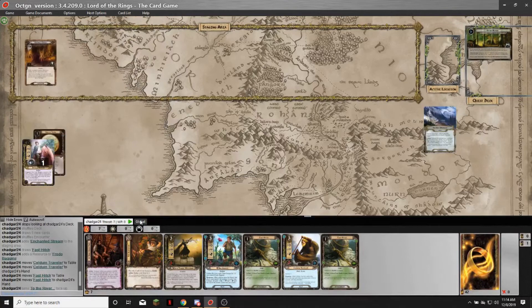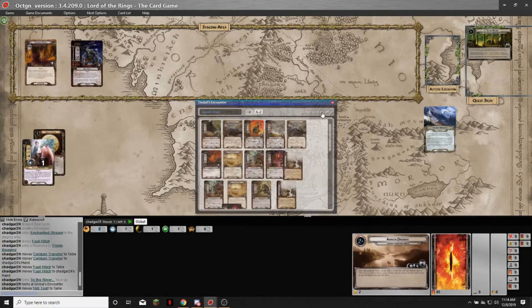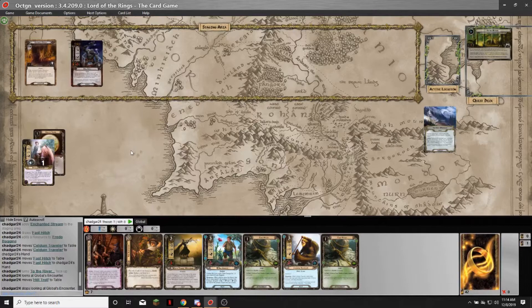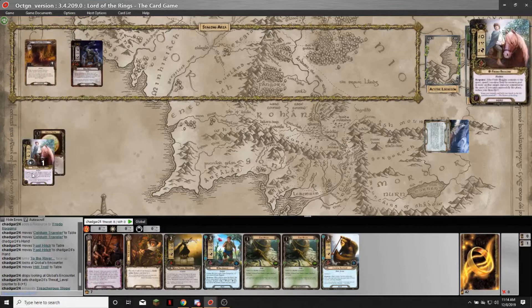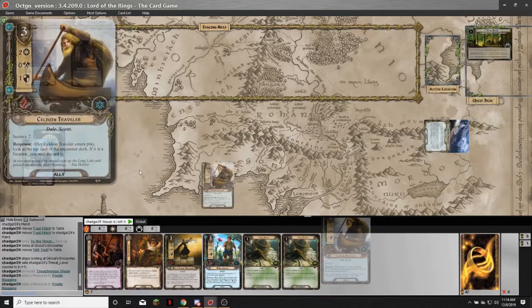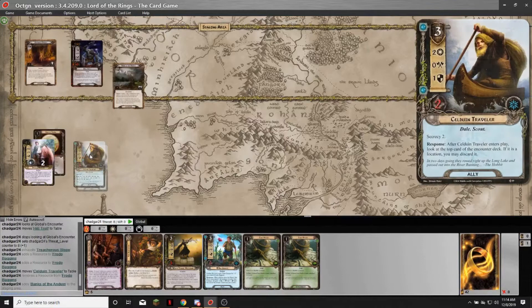Even if the non-unique card you play matches the sphere you have, you cannot play a card that doesn't have a sphere match later in your planning phase. So I'm going to choose from the Grey Wanderer to raise my threat by one — exhaust it, raise my threat by one, gain two resources, and heal zero damage. Then I'm going to play the Traveler. When he enters play, I get to look at a card — if it's a location I can get rid of it, but I'm not getting rid of Banks of Anduin. That's the best location in this quest.